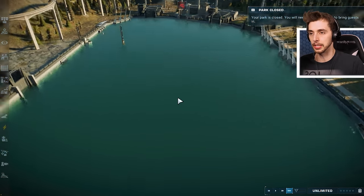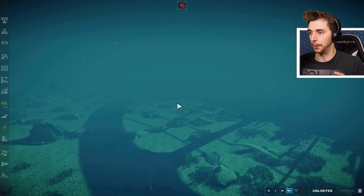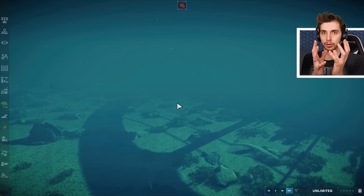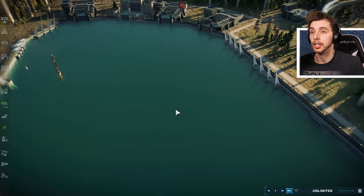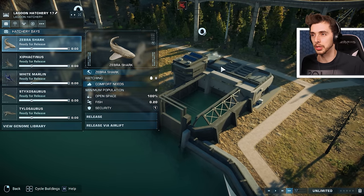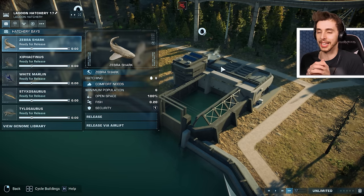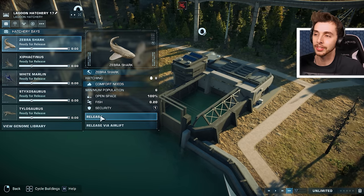Last time we did something similar to this, when we released all of the aquatic creatures, we had a little bit of a problem because they would not attack each other — they were too cramped, or the AI wasn't fleshed out enough. And the reason why I haven't made videos on Jurassic World Evolution 2 recently is because there's a glitch in the current update. Basically it would crash if you put too many dinosaurs in at the same time, something to do with the territories. So I'm still kind of waiting for the new update to come.